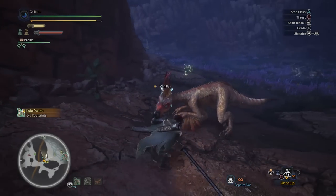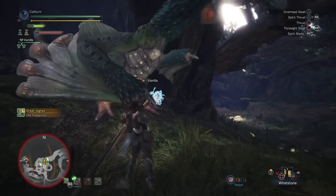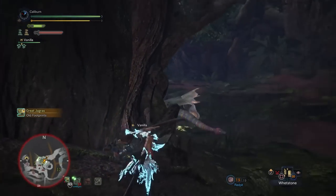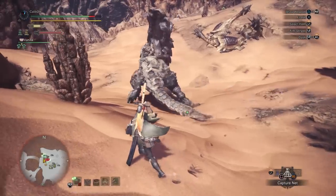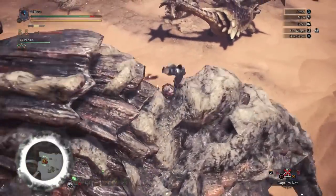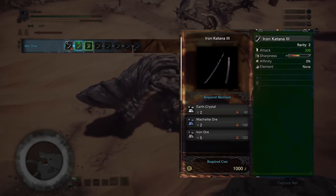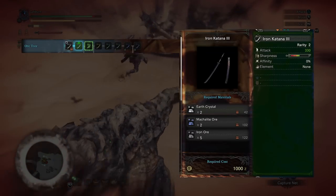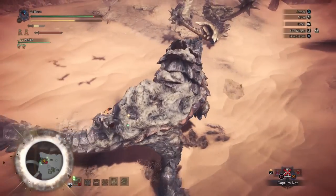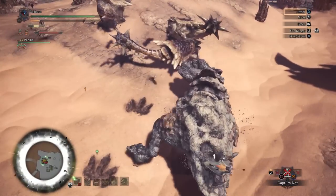If you didn't get the materials required and you don't want to fight Kuluyaku multiple times, the Iron Katana II will be acceptable to take out the Pukki Pukki, but the First Dance 1 will be significantly easier. After the Pukki Pukki, complete your mandatory assignments of hunting in the Wild Spire Wastes. If you didn't upgrade to a First Dance 1, you can upgrade to an Iron Katana III by mining earth crystals in Wild Spire Wastes. This weapon is significantly worse than the First Dance 1, though the Iron Katana III does lead to one of the better endgame weapons eventually.